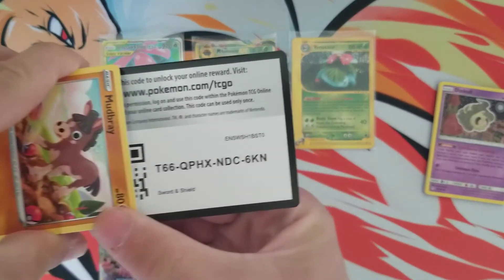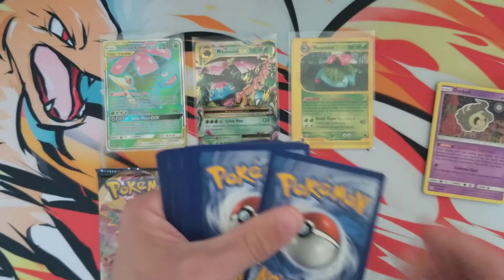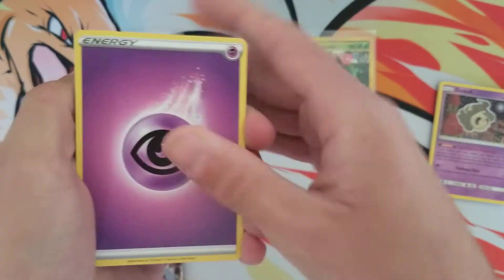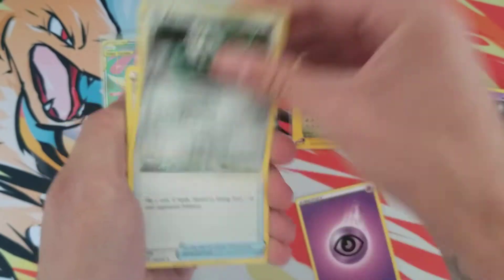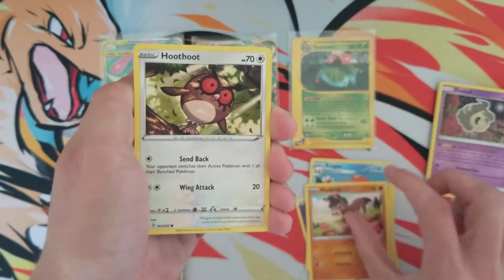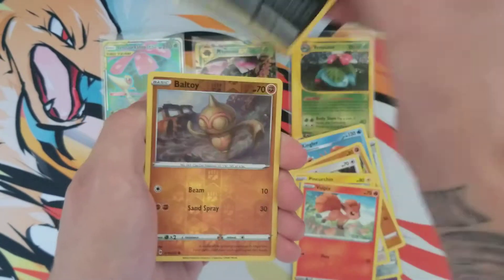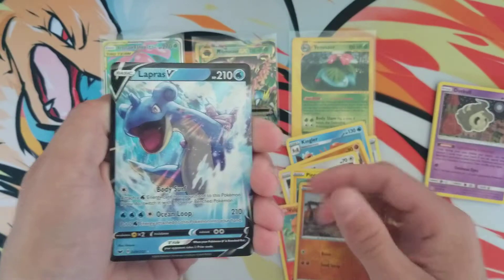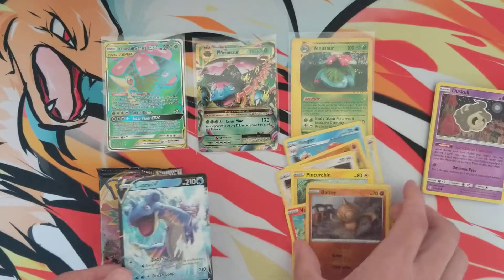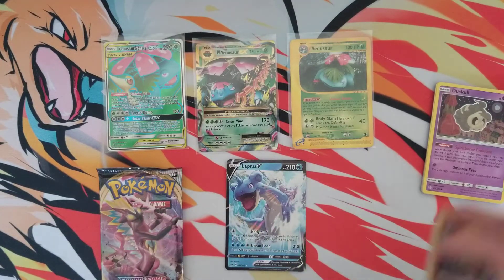There is your Sword and Shield PTCGO code. Four to the front — psychic energy, Ferrothorn, Crushing Hammer, Kingler, Mudbrray, Hoothoot, Pincurchin, Full Fixes, Nickbit, a Ball Toy. Hey, that's not too bad — Lapras V! Pulled that a handful of times, but it's a hit, so that's good.